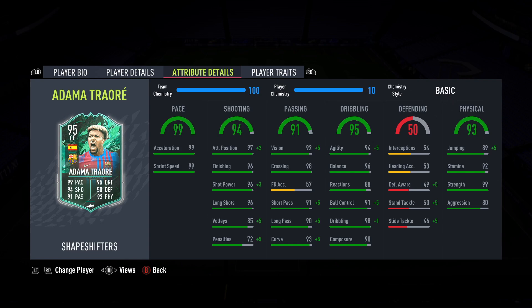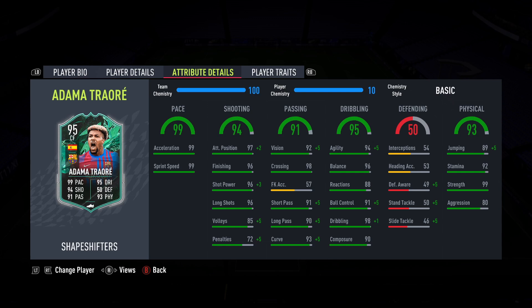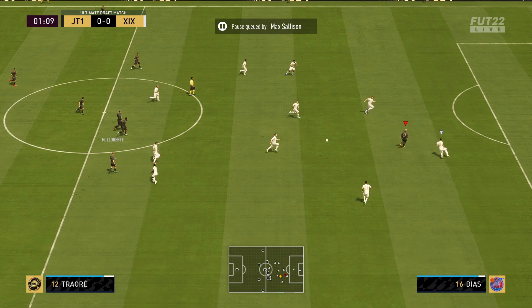He is center forward so we're going to be putting him up front, because his normal card is a right wing - not a massive difference personally. He was an 86 before this so a huge increase in stats. He's coming in at 630K on Xbox, 530K on PS and 530K on PC. What's really interesting is he's now got that four-star, five-star weak foot, which should be a massive part of his game.